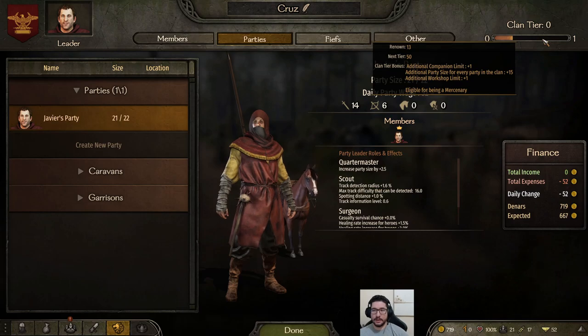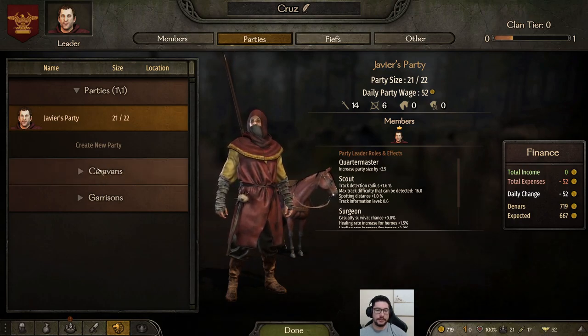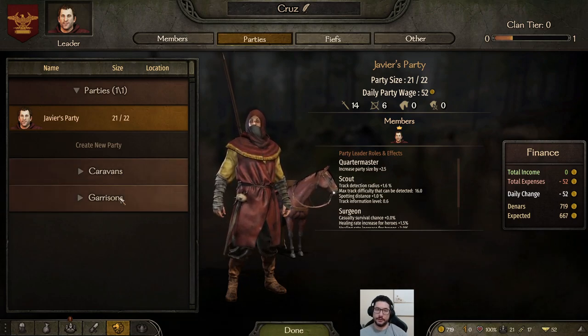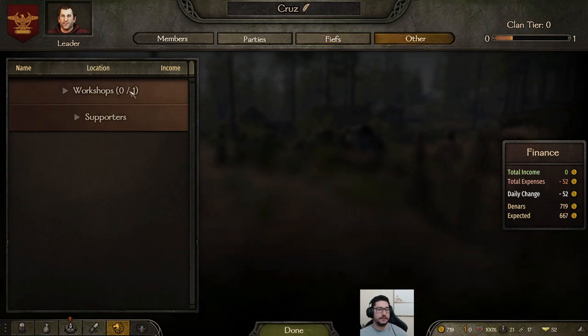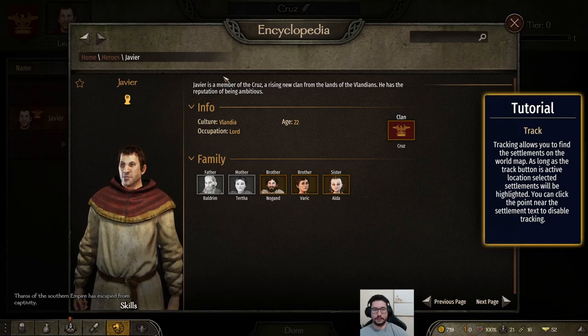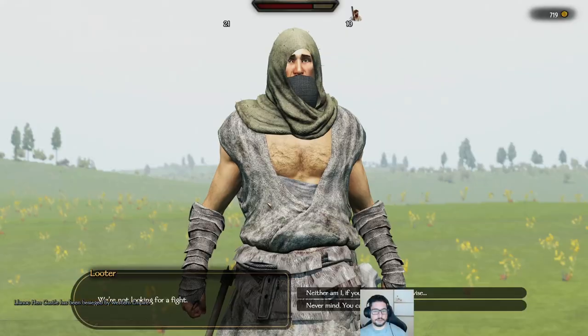You can create new parties later on when your clan tier increases. My next tier requires 50 renown and I have 13. So you keep fighting — fighting is basically the only way to get renown. You can also get caravans that will trade for you as a caravan business. If you own towns or castles you can see the garrison for those here. You can also invest money in a workshop in a city and it will show here. You can access the encyclopedia by clicking here to see everything about the game.